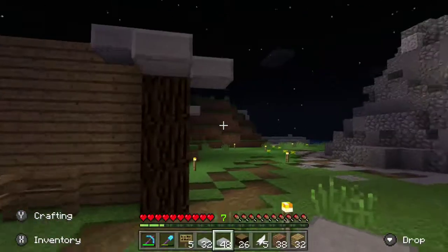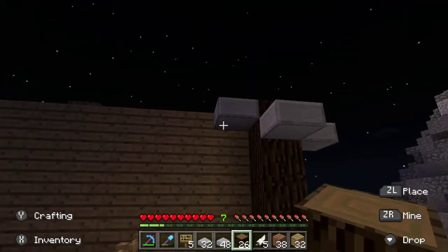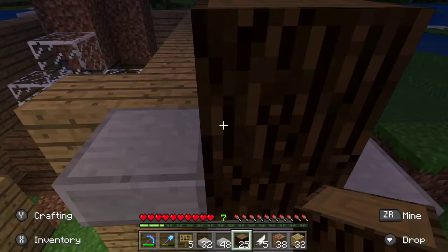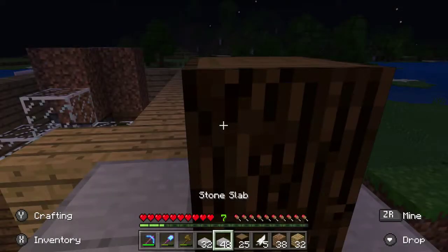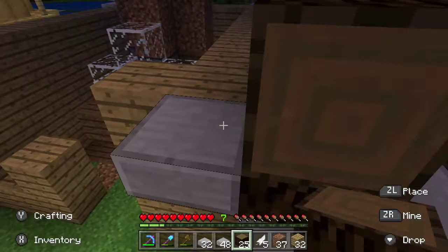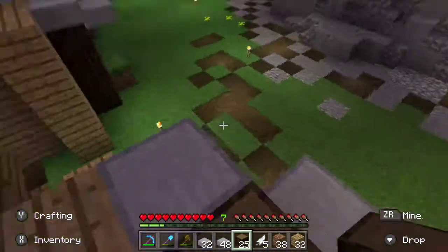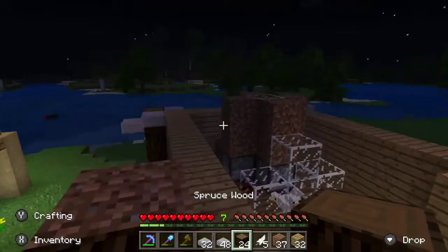I think we need some beams sticking out somewhere. We can have beams sticking out on the roof at the top. Put the dirt there, put the beam there — nice. I've got an inventory full of feathers! We put dirt there, beam there, and then we fall off there.